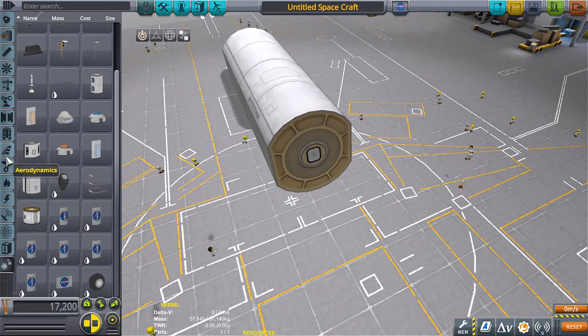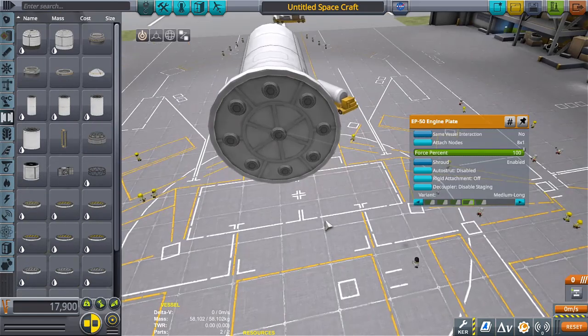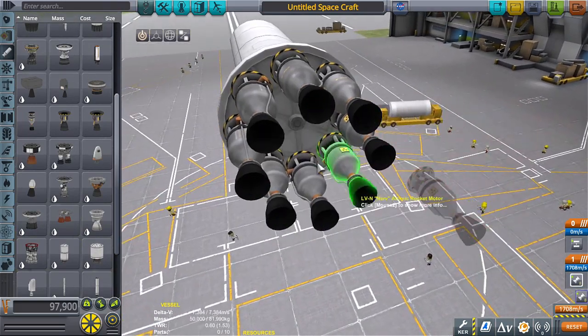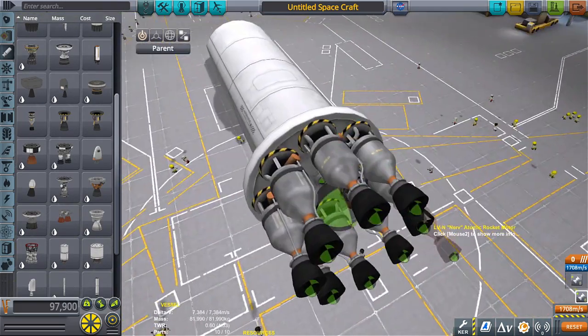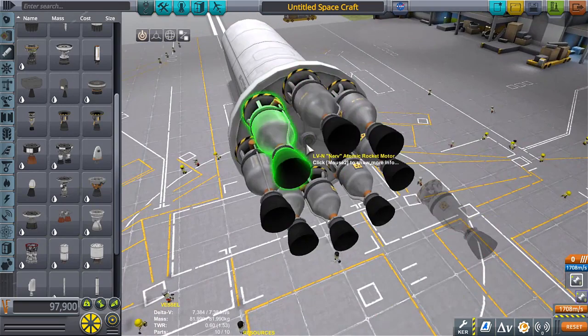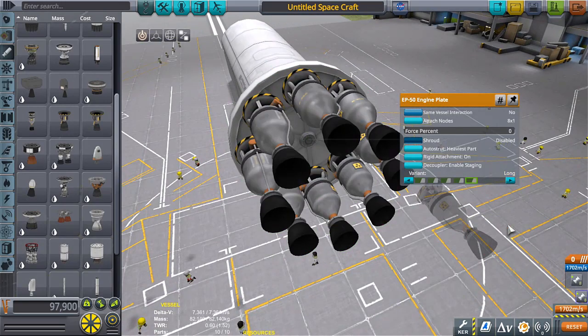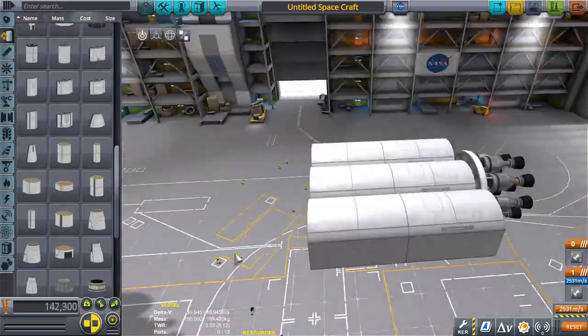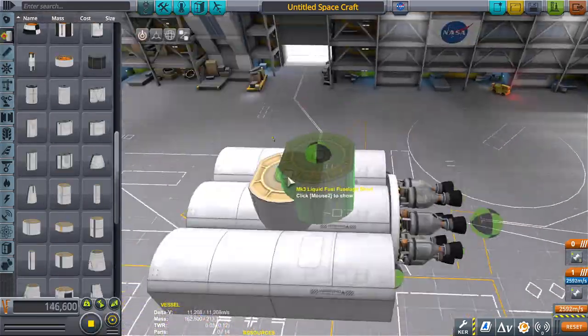Anyway, let's go for engine plates. I forget where the engine plates are — not connectors. Okay, there we go. How do you get rid of that completely? I can do this and get it completely out of the way.